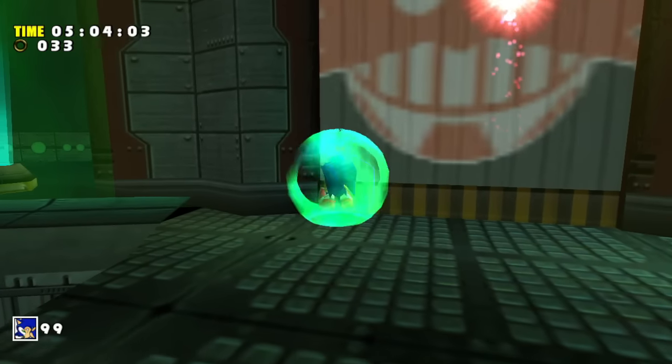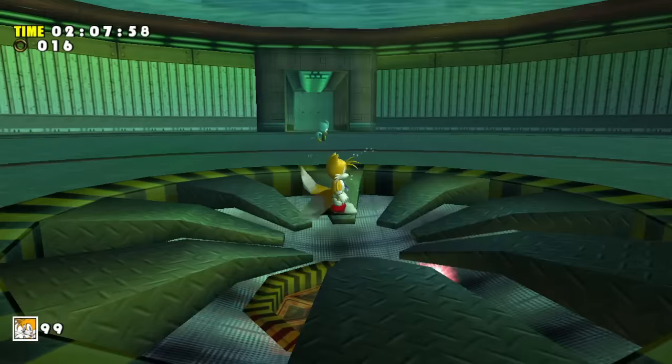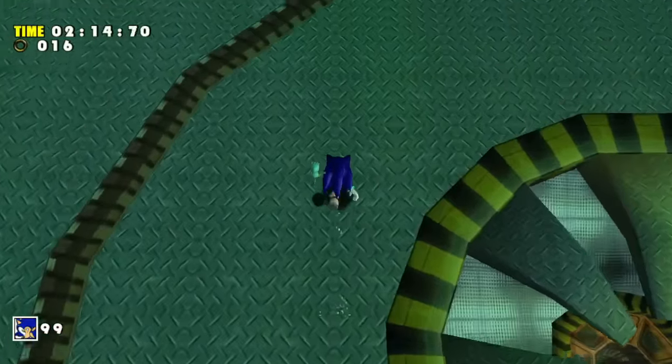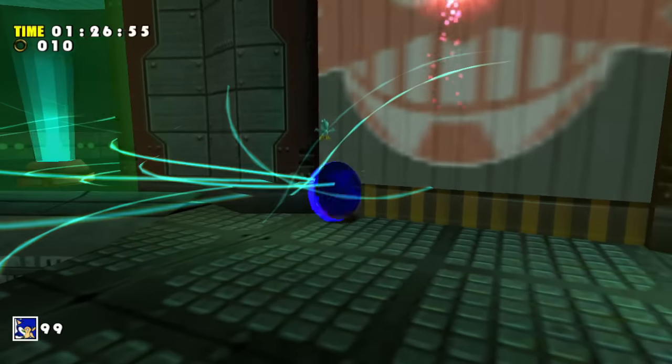We tried every other wall but it was rock solid, and we even theorized possibly getting up to the roof where there's a secret room that Big can access in his Hot Shelter — but even if we found a way for Sonic to get up there, there's nowhere to go from there. So after an hour of trying, we sadly had to call it quits.